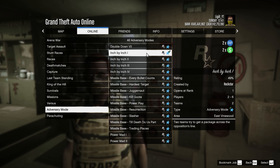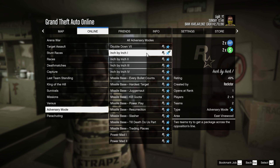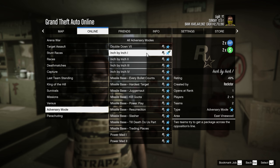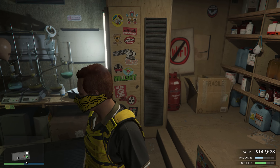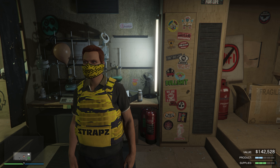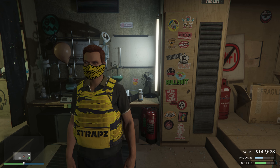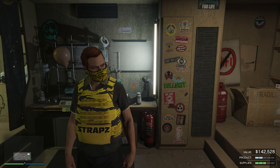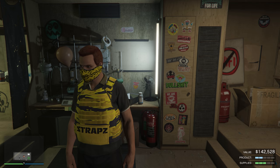You will need an additional player to start Inch by Inch. Basically it's a multiplayer PvP mode where two teams try to get a package across the opponent's line. It's simple in instructions but hard to execute since you're running into enemies the entire time. Our value is now at $142,528 and we're at about two bars of supplies. One bar of supplies equals about half a bar of product, just to keep in mind.